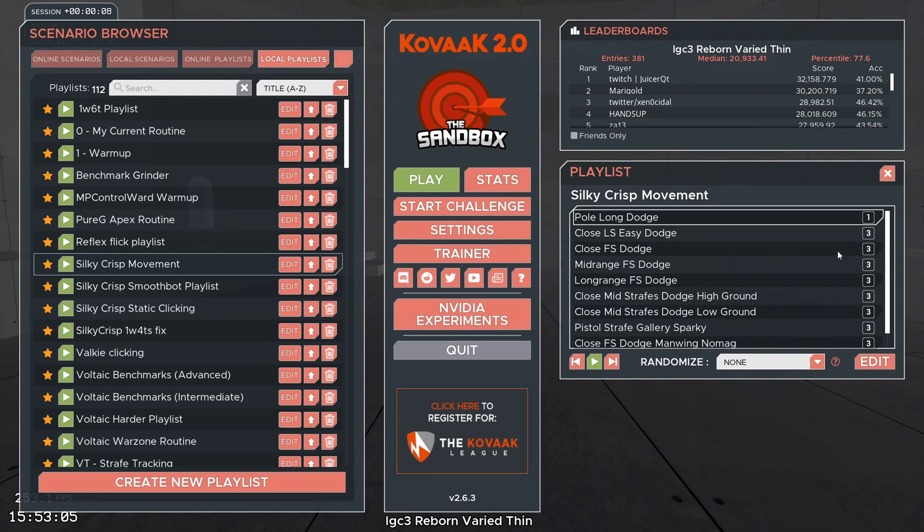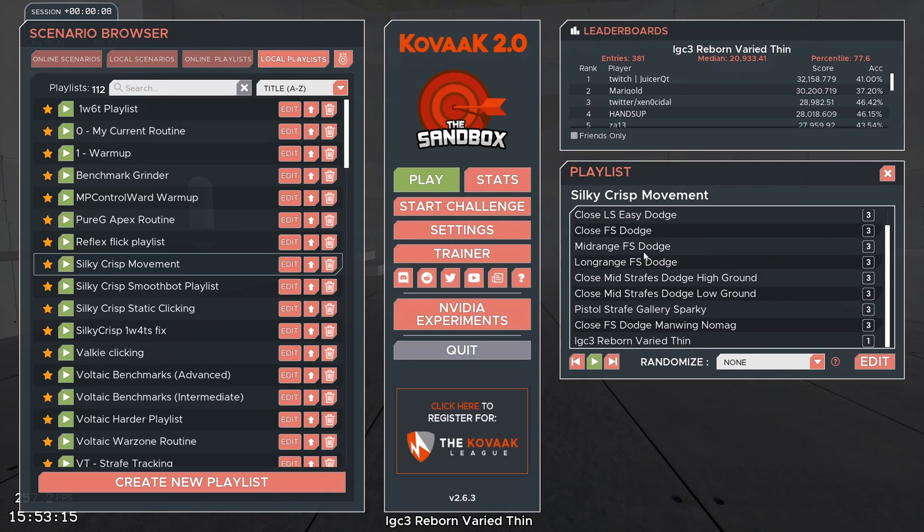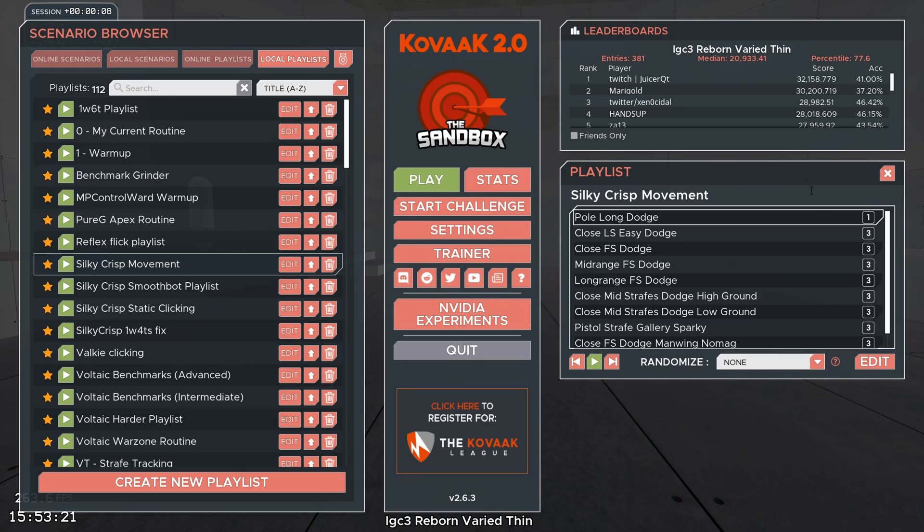I'm going to quickly show you how I practice this playlist. This is optional and I'll show you a few different variations you can try to help improve your movement shooting. This playlist has basically close, mid, to long range, some high ground, some low ground, and some clicking scenarios. I'll just quickly run through what I would want you to focus on.